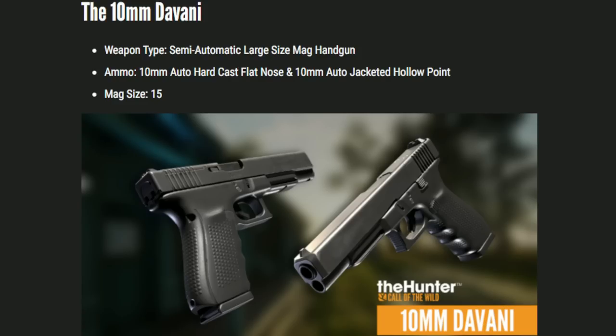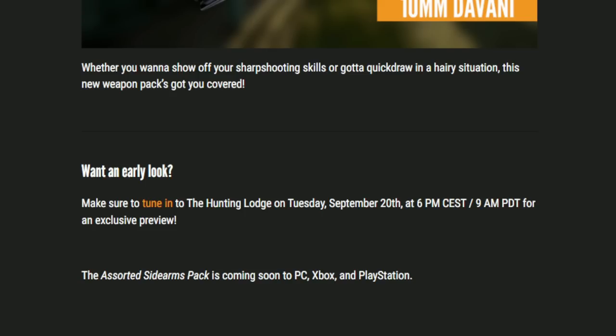I don't know if they're going to allow us to put sights on it — we'll have to see whenever they release some footage of these guns. I'm also wondering what different color variations each of these are going to have. We already see one variation for each of them, but I'm curious if they'll have like a FDE version of the Glock or something cool like that. It also says at the bottom that if you want to see it a little bit early, tune into the Hunting Lodge on Tuesday, September 20th at 9 a.m. Pacific Standard Time, which is 12 p.m. Eastern — and that is tomorrow.